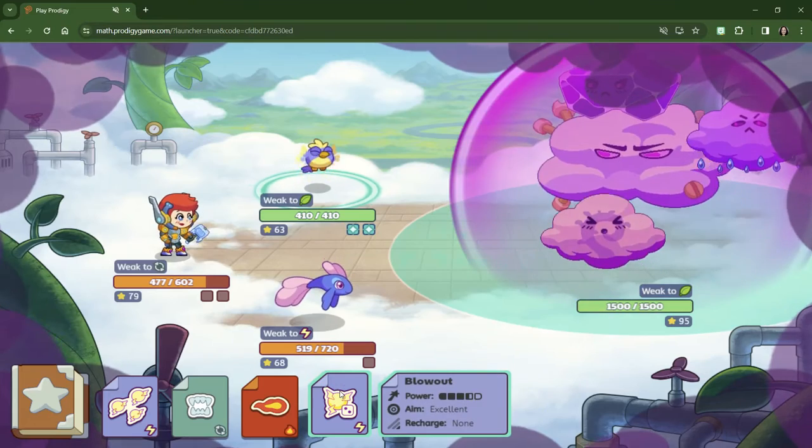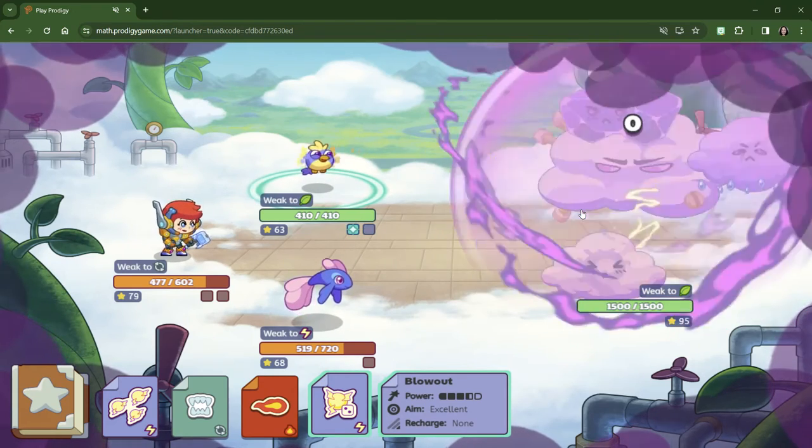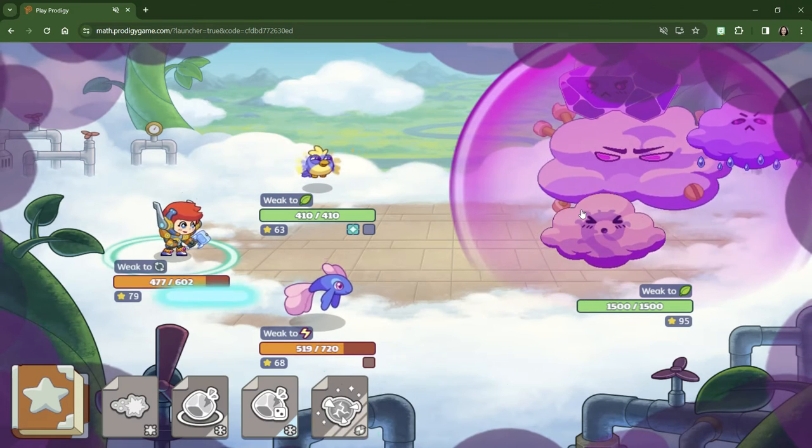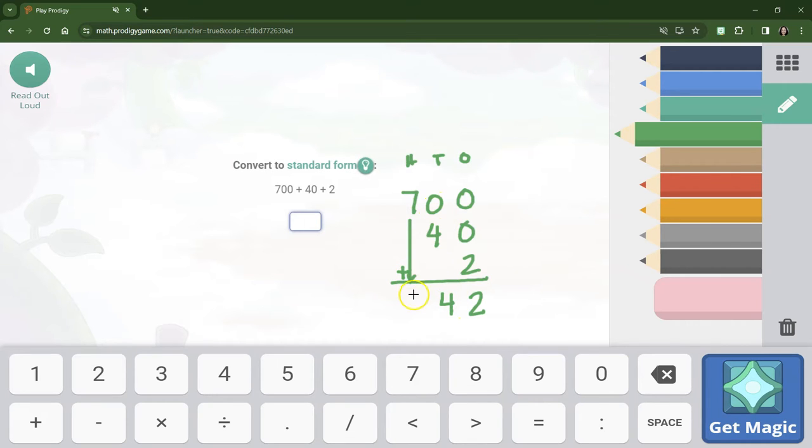All right, what are we going to have to use? Let's try blowout. Now we're doing place value — convert to standard form. The cool thing about the number zero when we're adding is, if we line up our place values, zeros just kind of disappear. Nothing plus nothing plus two just leaves us two. Zero plus four or nothing plus four leaves us four. Seven plus nothing is seven. So we have 742.